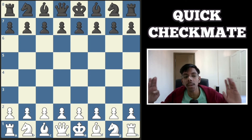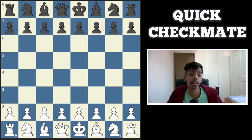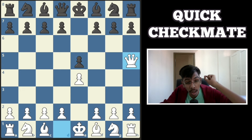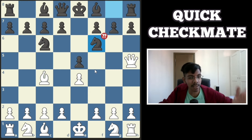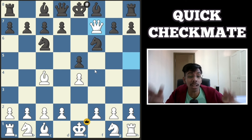Now it's time for the world famous Scholar's Mate — over 1 million people have fallen for it. Just push your king pawn, bring your queen out too early attacking the center pawn, black defends, then develop the bishop. Over 1 million players just develop the knight and forget it's a mate: a Scholar's Mate in 4 moves.